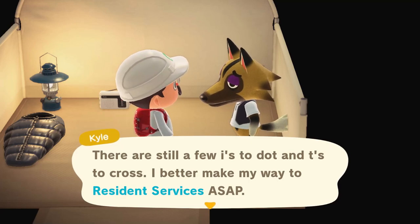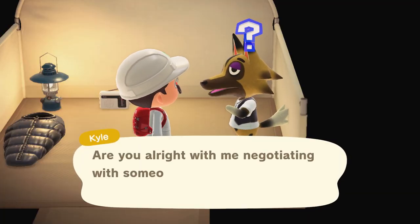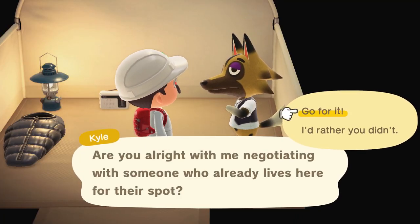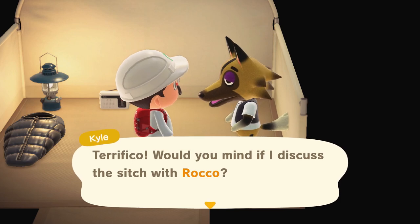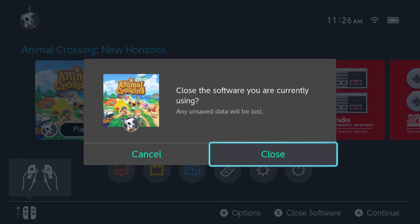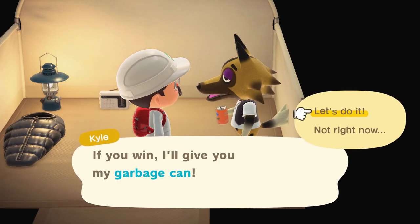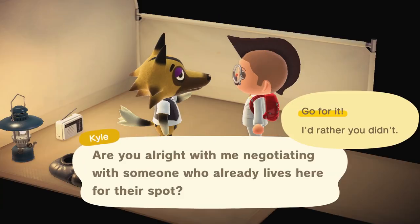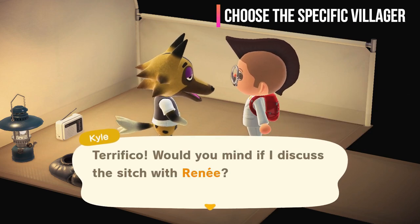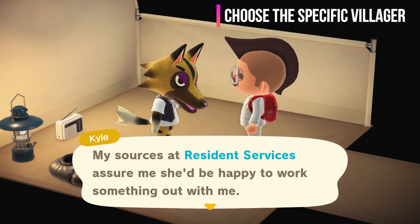The next part is where he talked to resident services and they said there wasn't any open housing plots. So he asked if he could talk to another villager to see if he could move them out so he could move in. The first time, he asked if he could move out Rocco, and I really like Rocco, so I didn't want that to happen. So what you need to do there is close the game out immediately — don't save, don't continue forward. Just kill the game immediately. When you log back in, you'll have to go through the entire recruiting process of playing the card games again with that campsite villager, and then he should choose a different character to move out. If not, just keep repeating that process until he chooses the right villager you want to move out.